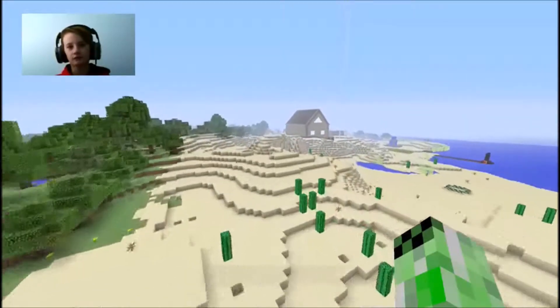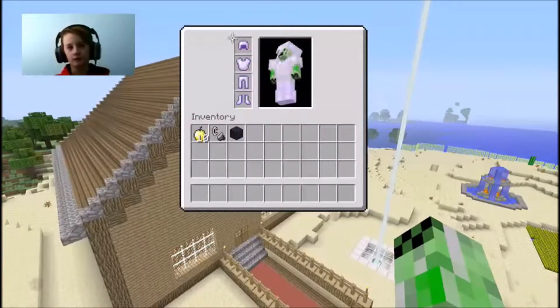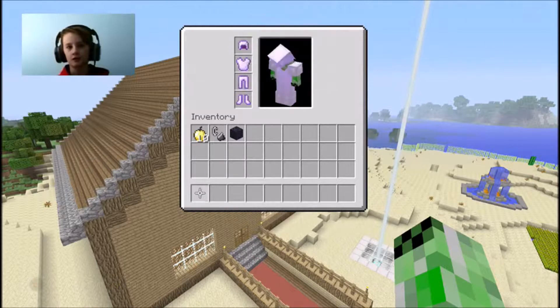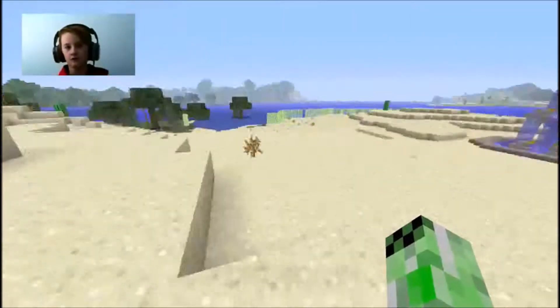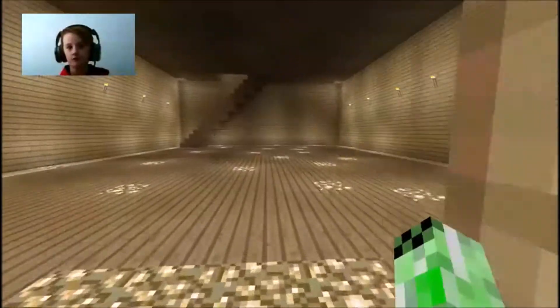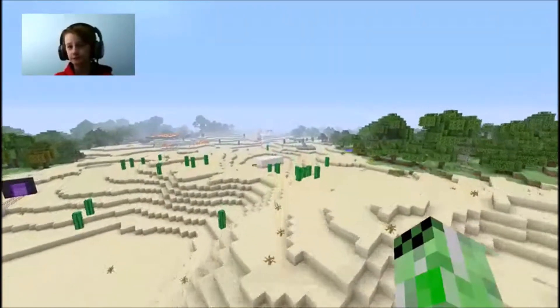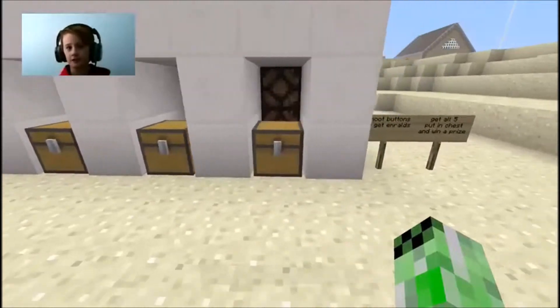I was bringing you my second creative world, and I was planning on going into survival mode after I get some stuff. I made some iron armor for myself, I got some horses, even made a fountain and a really big house. It doesn't have much in it yet, but this video, I came to show you a minigame that I am setting up.